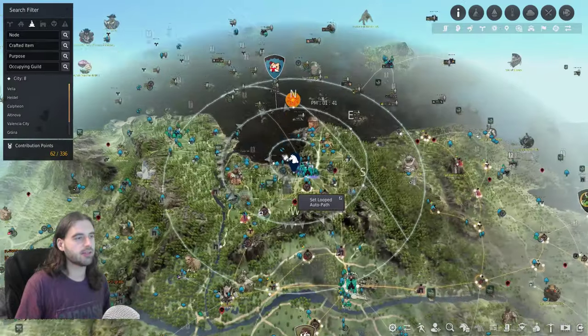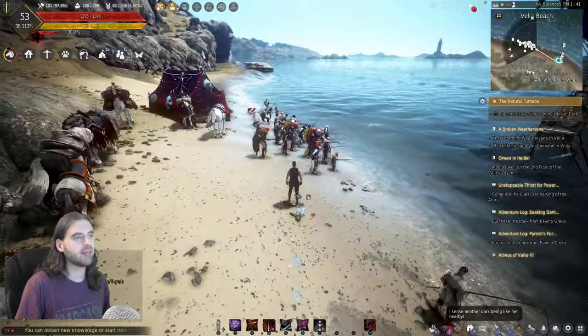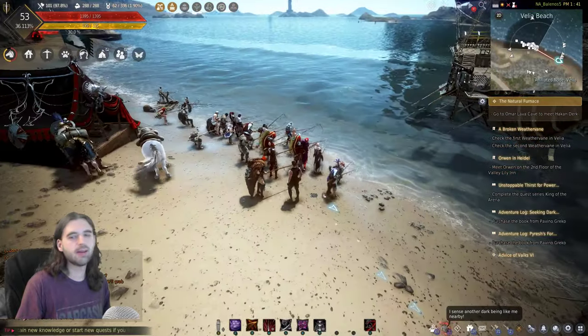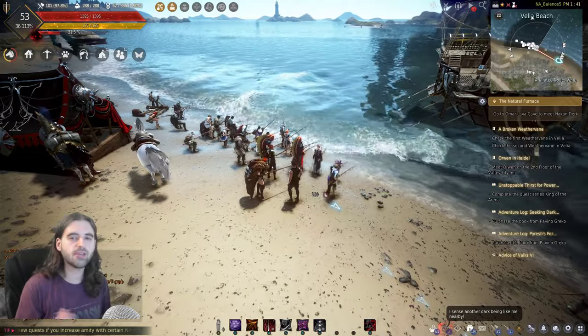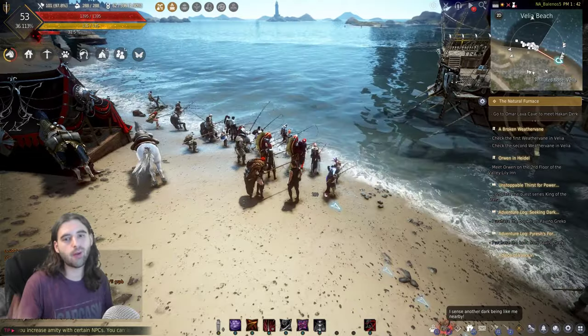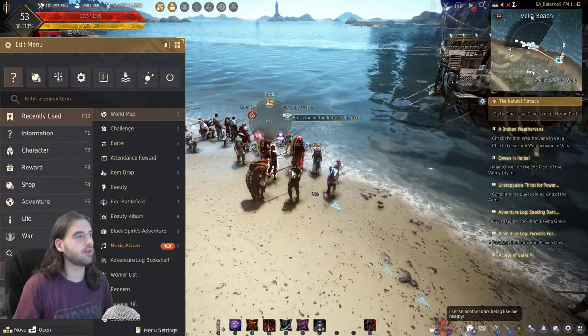Quest number two of the Bartali's Adventure Log is going to require you to travel to Velia, the main city. Right here on the coast, where you see everybody else fishing just away from Velia, cast your line in and catch a Grunt fish — Grunt is the name of the fish. Fish until you catch one; you could probably just AFK fish and come back later and pick one up. After you've caught the fish, you'll have completed page two of the Adventure Log.